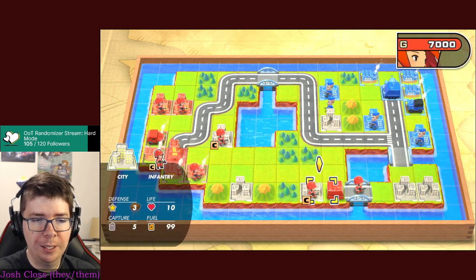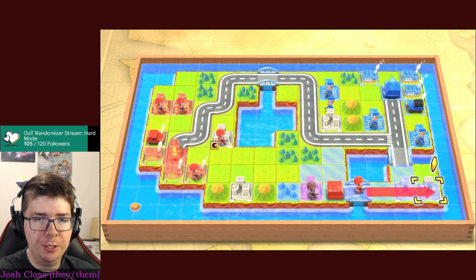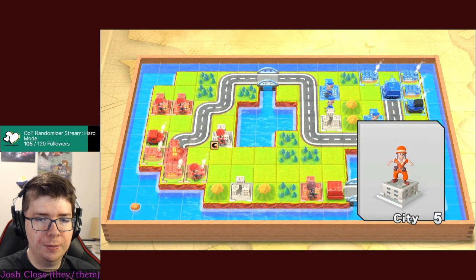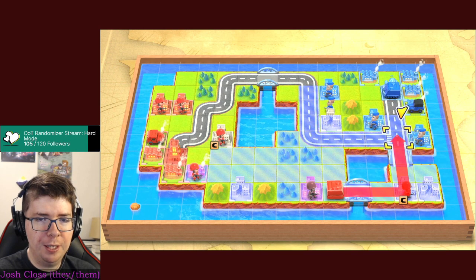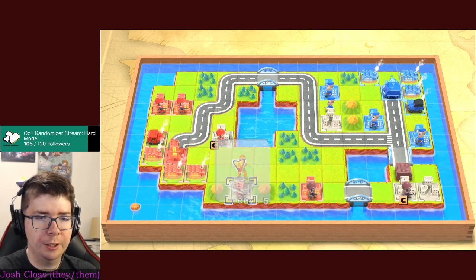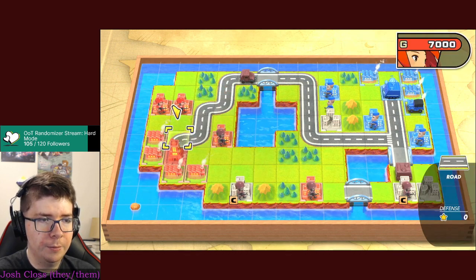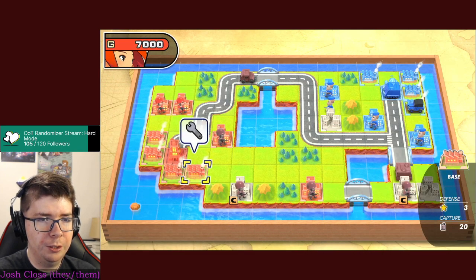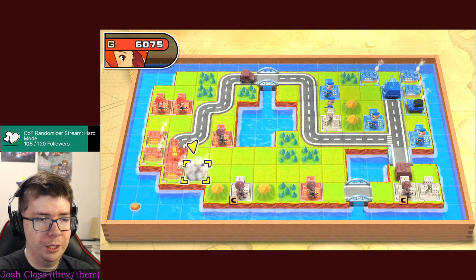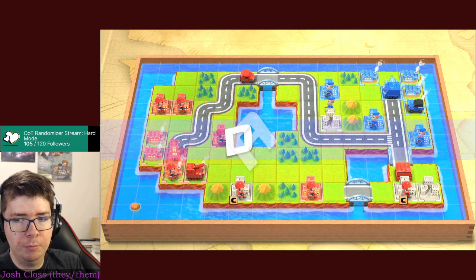Kind of zerg rush them. I'm going to capture here, place the APC as a buffer, and go here for the slightly improved defense versus the slightly worse positioning - I'll take that trade off. That's 7,000 G - I could build two mechs and an infantry, or an artillery and an infantry. I think I do want to get my artillery rolling. Spent all my money, moved all my troops, nothing more to be done.